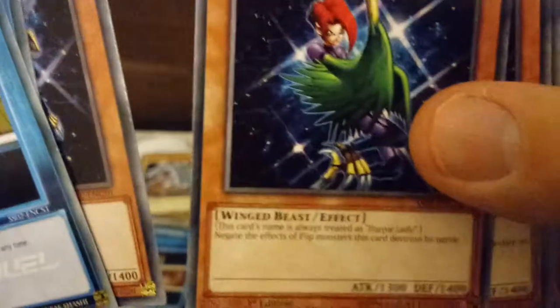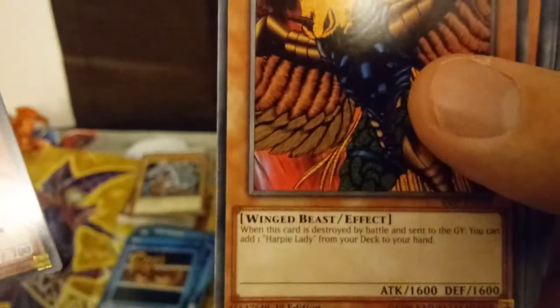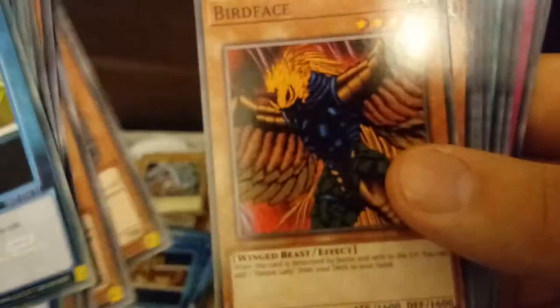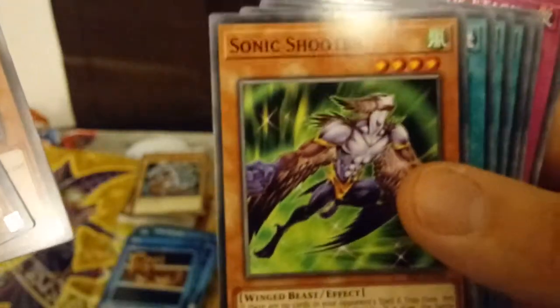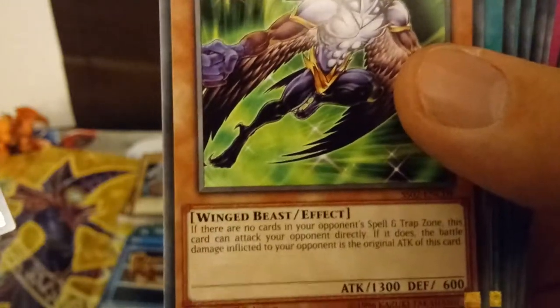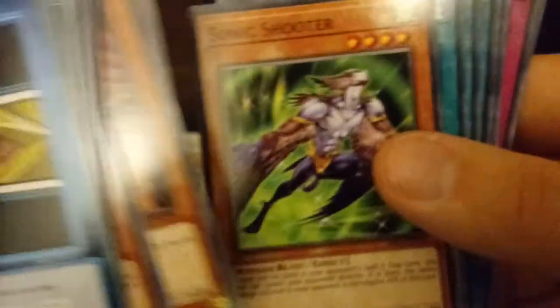Let's look at some of her cards here. Obviously you're going to get the Harpy Ladies — we've got one, two, and three. Then we have Harpy Lady Sisters, that's an old-school awesome card. And then we get some Amazonas cards too. We have Amazonas Chainmaster, Amazonas Swordswoman, Amazonas Sage, a Birdface. When this card is destroyed by battle and sent to the graveyard, you can add one Harpy Lady from your deck to your hand — so it's kind of like a Harpy Lady searcher. We've got a couple of Birdface reprints. Sonic Shooter — if there are no cards in your opponent's Spell/Trap Zone, this card can attack your opponent directly, and the battle damage inflicted is the original attack of this card. That's not bad.